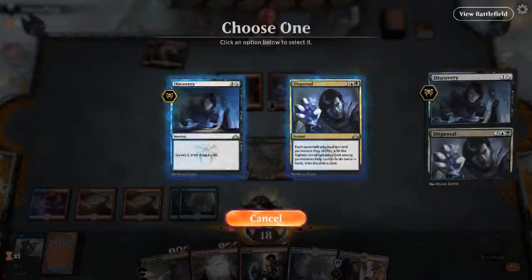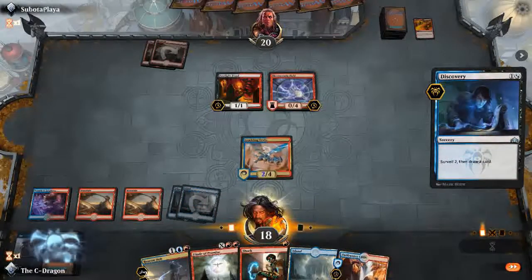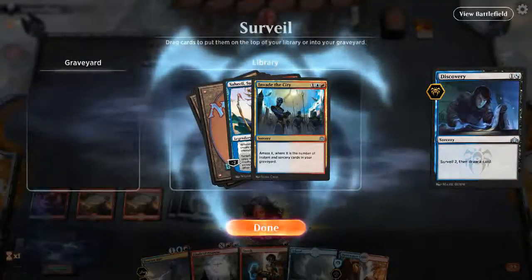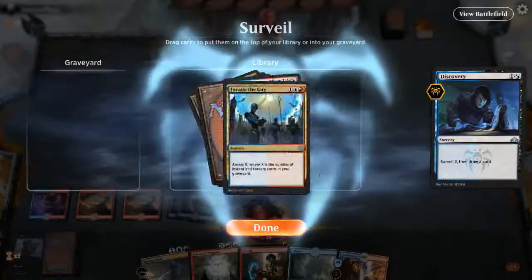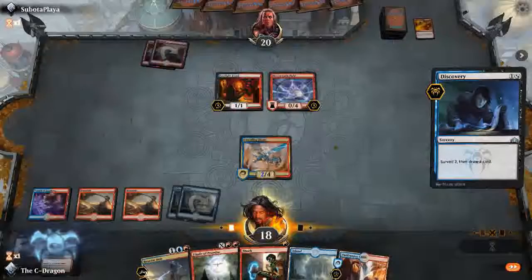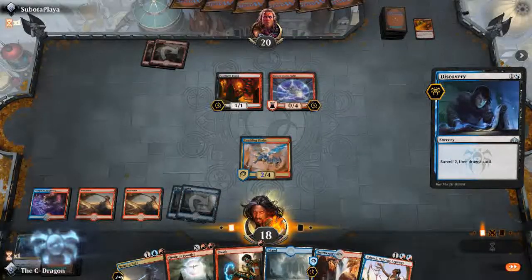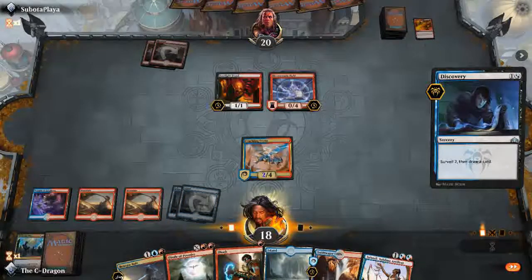Discovery — what I'm looking for... not Invade the City. So he leaves a good draw. I'll ship Invade the City right now, so our Drake will be a 4/4.